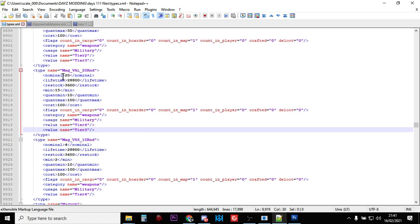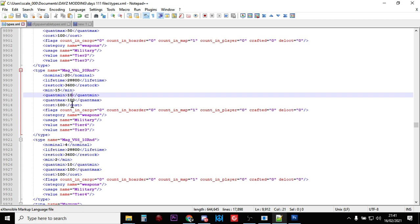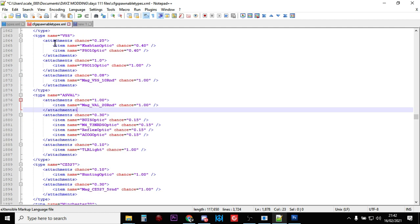Going back to the Mag_Val_20Rnd in the types.xml: if you want your mags to spawn in full of bullets, change the quant_min and quant_max to 99 and 100. I always do 99 to 100. Save that and it means when that magazine spawns in it will spawn in basically full of bullets.